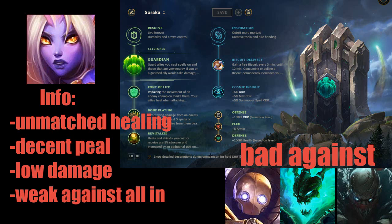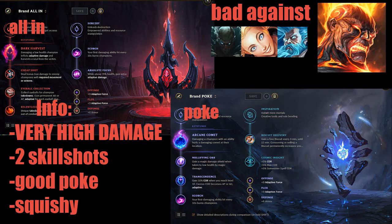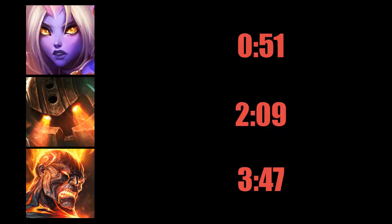If your team has a decent frontline, pick Soraka. She's a very forgiving pick and has the potential to heal your ADC through lane phase, and after that she will provide very nasty utility with her E. Pick Nautilus if your team lacks CC, tankiness, or if you want a decent counter to enchanters such as Soraka, Nami, or Janna. Pick Brand if your team lacks damage or if you have a full AD carry.